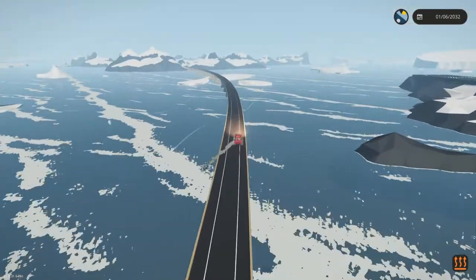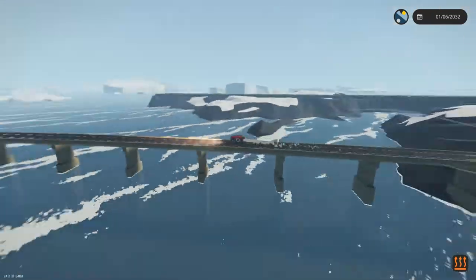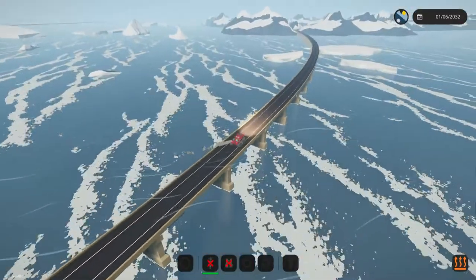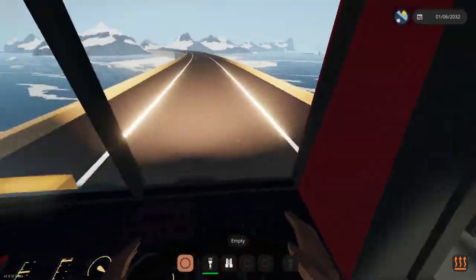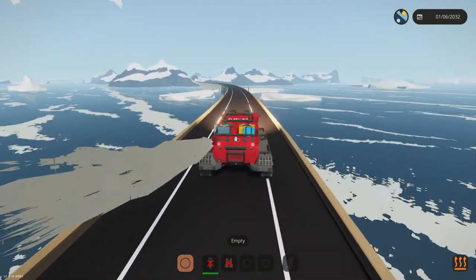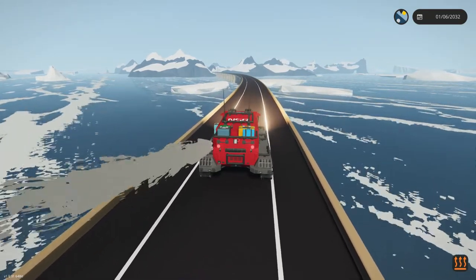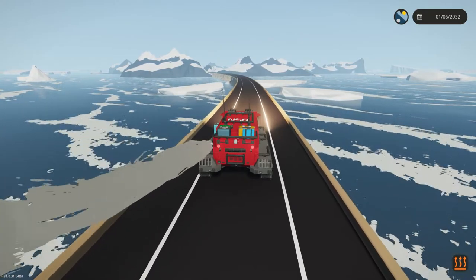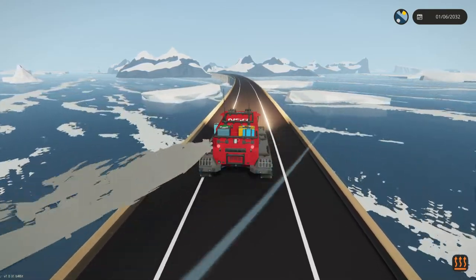I'm heading over to the train station area, and I guess the bigger area. This thing might fall off the road because those road barriers are not that big for, like, a bridge. And if this falls off, we're screwed unless it falls onto one of those icebergs over there. Because this does not float — it's really heavy. It's not built for floating. It's built for exploring snow.